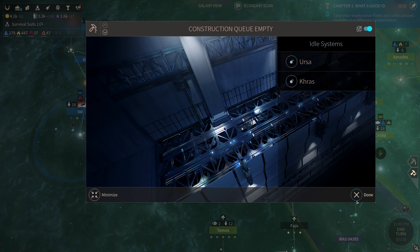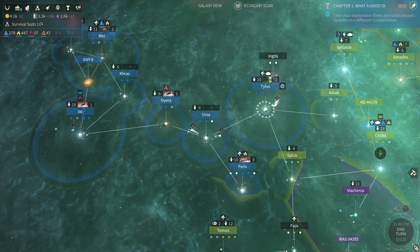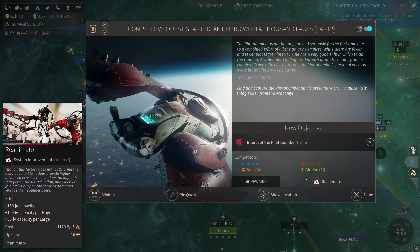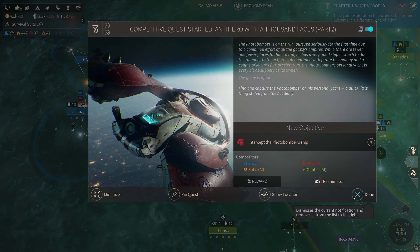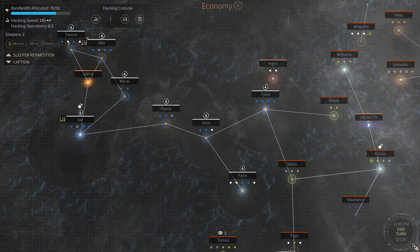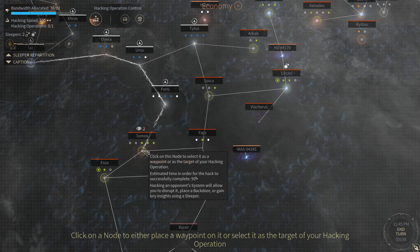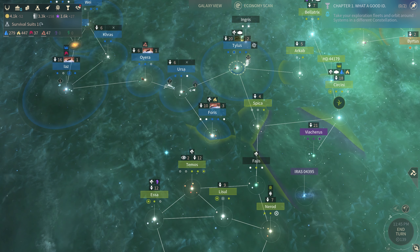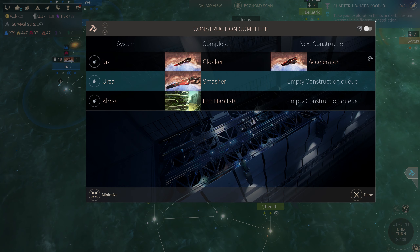I don't think this hacking operation is really doing anything but we will keep trying. Go away, go away. Intercept the photo bomber's ship — objective failed, okay that was quick. All right, let's go economic scan. We actually got a sleeper to stick around for a whole hot minute, so that's something I suppose.